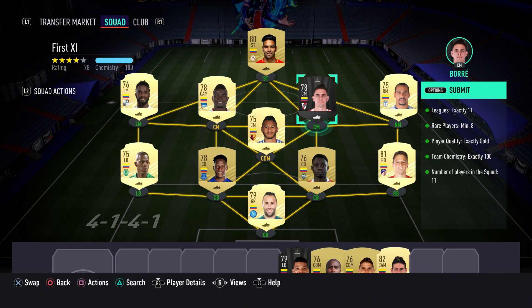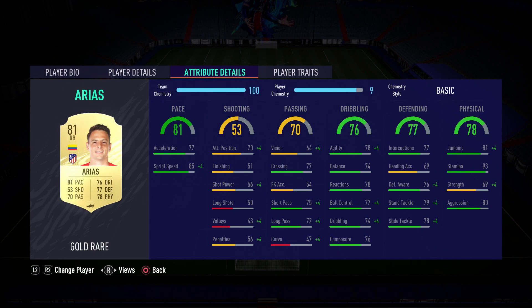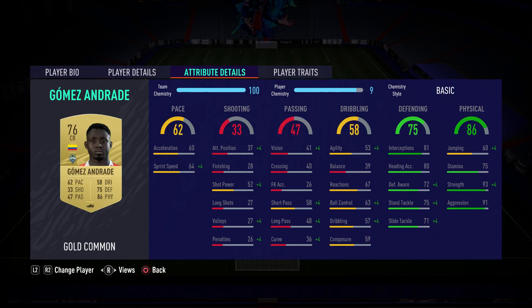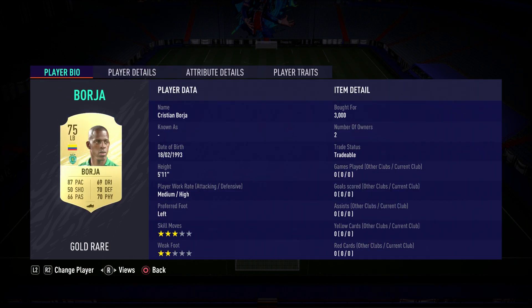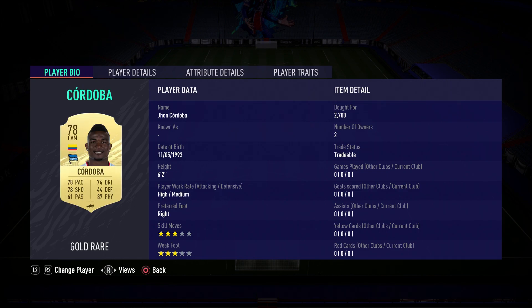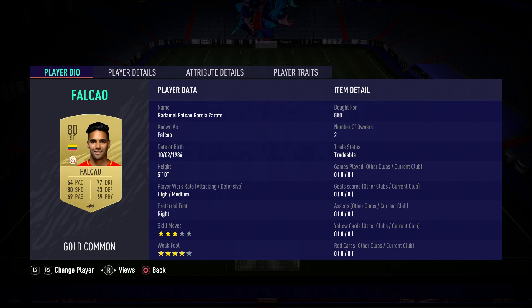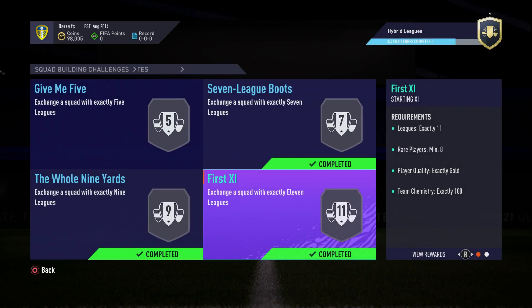We'll start off: we've got Ospino in net, right back Arias, center back Gomez and Andrade, center back Mina, left back Borgia. That's Suarez right mid, Pardo, Boar, Cordoba left mid, Mendoza, and Falcao up top. So that completes that — you get a rare players pack for that.